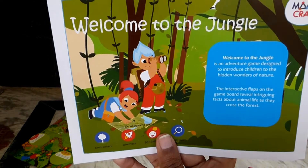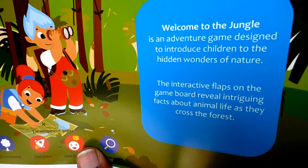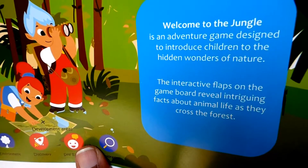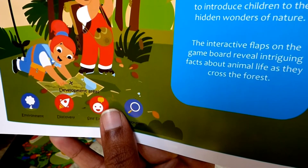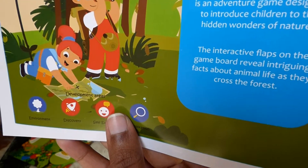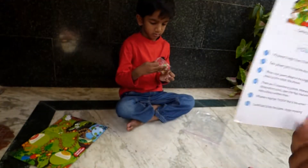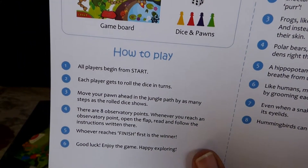Welcome to the Jungle is an adventure game designed to introduce children to the hidden wonders of nature. The interactive flaps on the game board reveal intriguing facts about animal life as they cross the forest. Okay, here are the instructions on how to play.